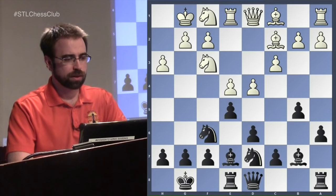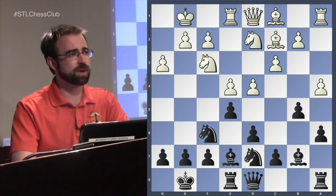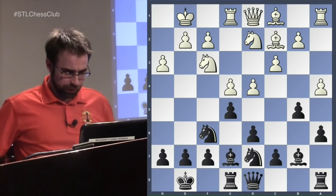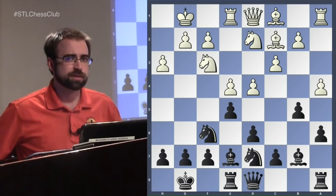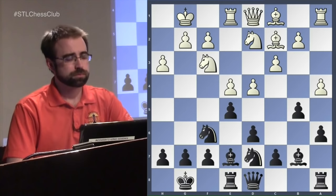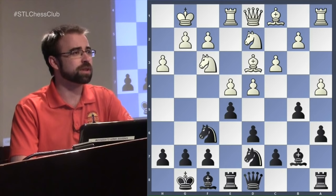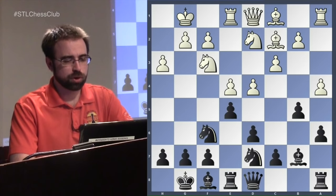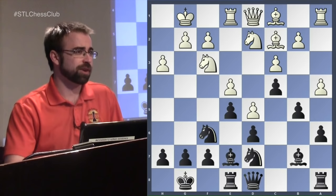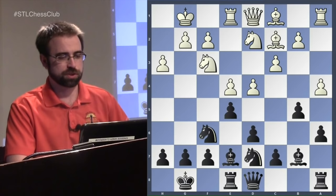It is worth noting here there is this possible move which is not as popular, but in the highest-rated game in which the Breyer was played — Sergey Karjakin versus Magnus Carlsen, Norway 2013 — this position arose. It's worth taking a quick look at this game. This is where Carlsen allowed white to play the variation with Bd3, and he played c6. More popular in this position is c5 — after you close the center with c4, the knight goes to c5. But in the game Carlsen made the interesting choice of Bf8, and he was a little passive after that.